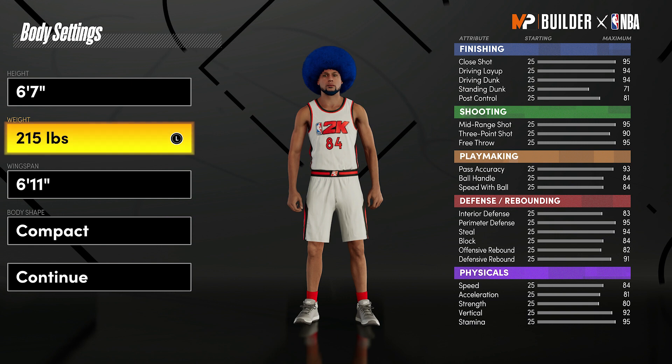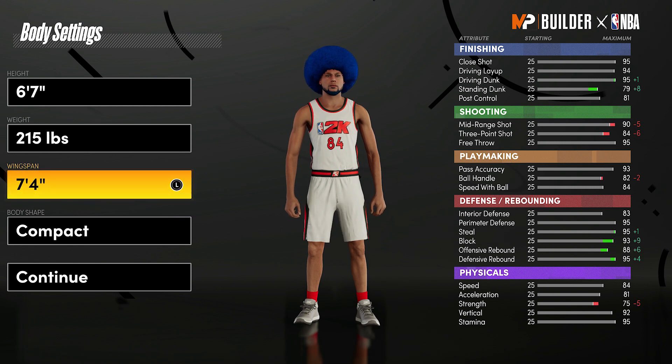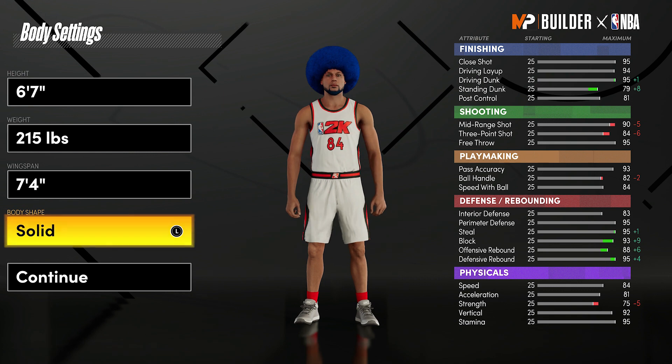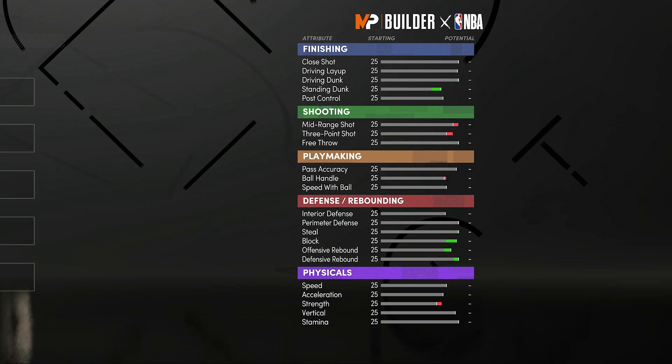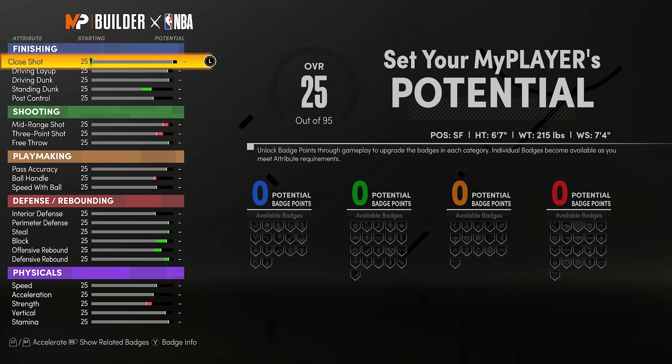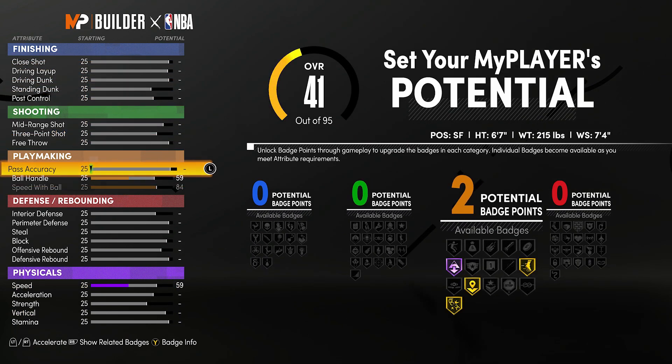Let's get into this build. We're gonna go small forward, height 6 foot 7, and the wingspan — for some builds it makes sense to have a smaller wingspan, but for this build it makes all the sense in the world to max that out. Wingspan helps you with rebounding, defense, all that good stuff. Now this build, if I had to describe it, it's kind of like a hybrid lock build.